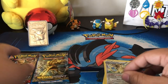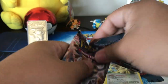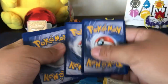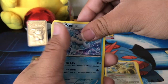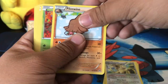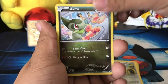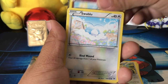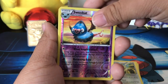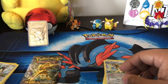Let's try this next Breakthrough pack. Another ice cream Vanillish, a Salt Vest, a Piloswine, a Scatterbug, an Axew, a Flabébé, a Swirlix, a Mismagius, a reverse Swoobat, and a common card. Man, our luck has not been good so far.